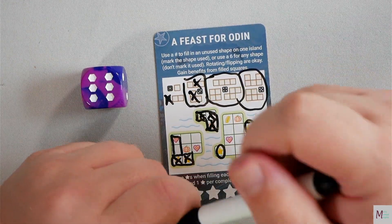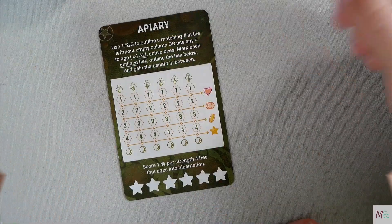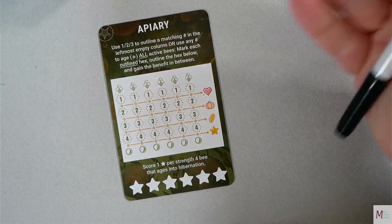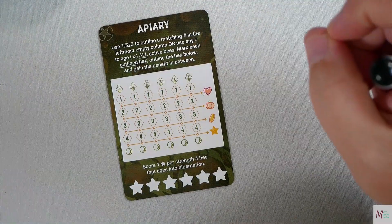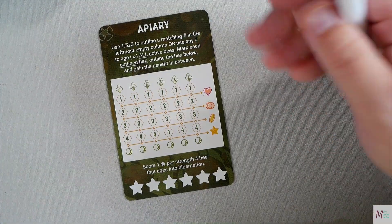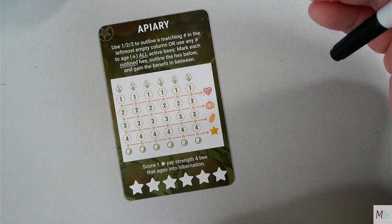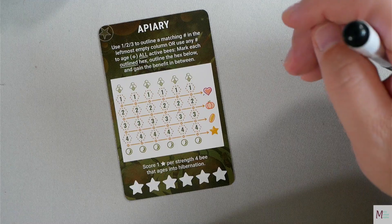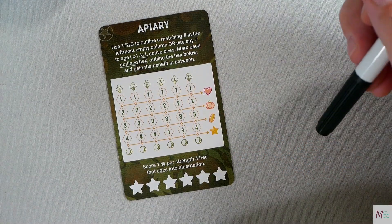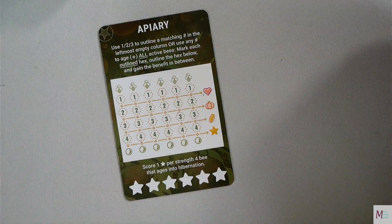That is A Feast for Odin. Apiary: use a one, two, or three to outline a matching number in the leftmost empty column, or use any number to age all active bees — meaning mark each outlined hex, outline the hex below, and gain the benefit in between. You score one star per strength for each bee that ages into hibernation.